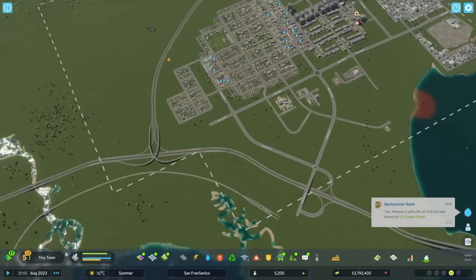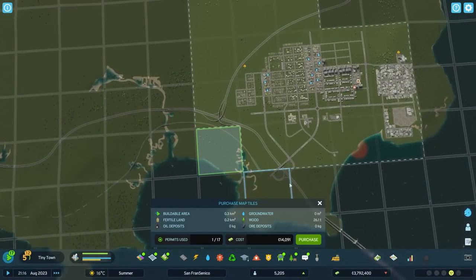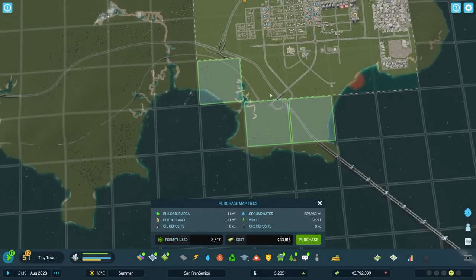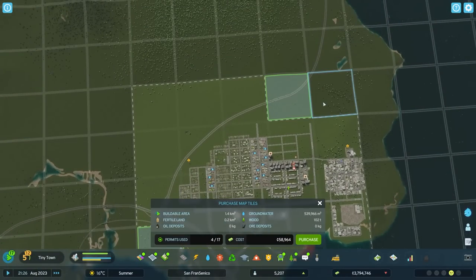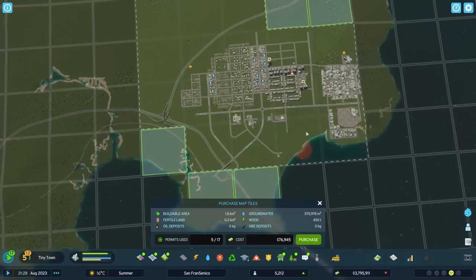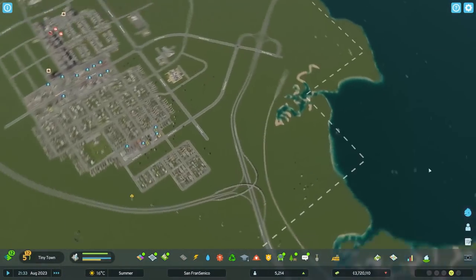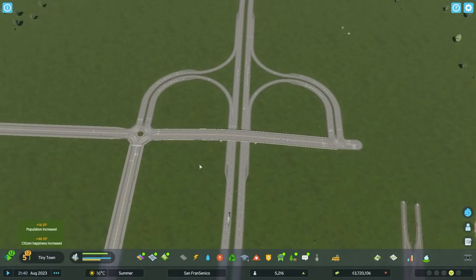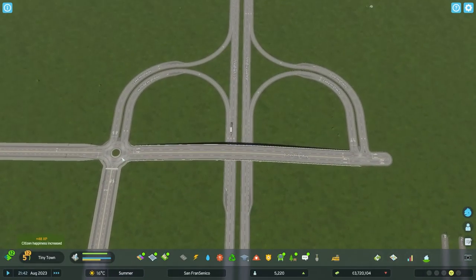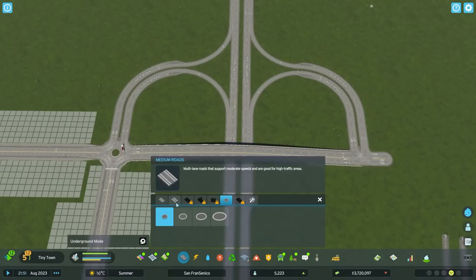We've got 17 tiles that we can pretty much buy. I'll look towards buying this one here and these two down here so I can access this and see everything about it. This road's going to lead up to over that point as well, so I'll buy a couple of those tiles - boom, purchased. We've got more that we can see around the map. This is the default one this map gave me; all I've done to it is stick my own roundabout on it.